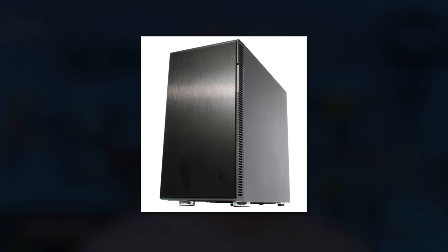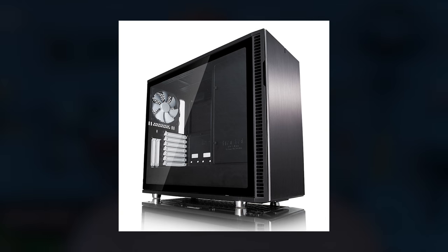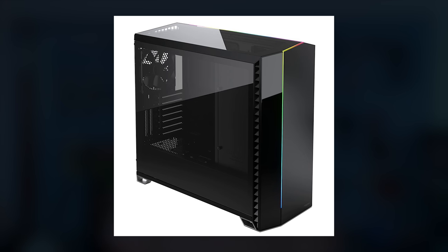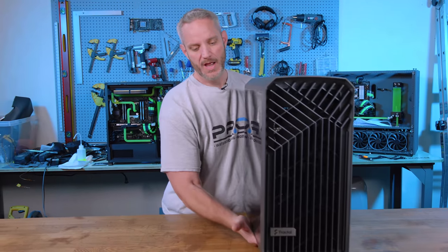Fractal Design — a company that when I hear the brand, immediately 'boring' comes to mind. They think there's only been one shape ever in the history of shapes and that is rectangle. The Define R4 was very popular, then the R5, same thing. The R6 — mostly the same. The Define S, the S2 — different but the same. The Vector RS was just a different front panel with some lights. Then we had the Era, which was small and different, designed with Intel's help, but it overheated your parts, the airflow was terrible — it should have been delayed further, as in into an early grave.